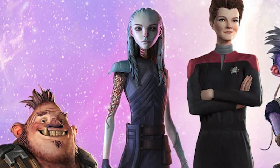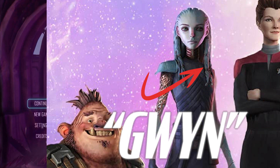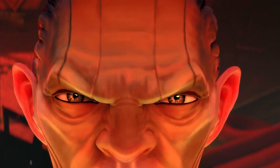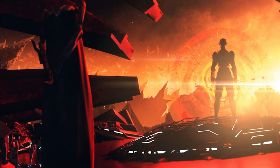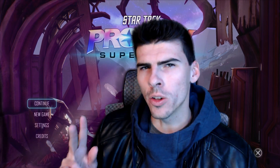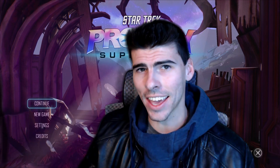Every protagonist needs a foil, and Gwyn makes a great one for Dal. She is fierce, disciplined, and she is the daughter of the big bad in the series. Gwyn and Dal are the two main characters of the series and who you will be mainly controlling in this game.